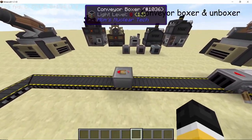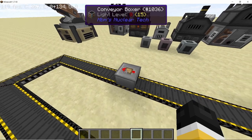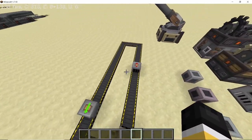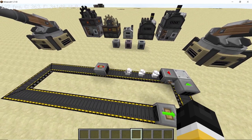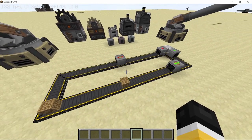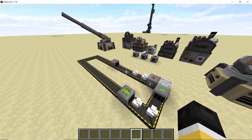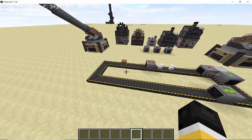The final items are the conveyor boxer and conveyor unboxer. The conveyor boxer takes four, eight, or sixteen stacks of items and converts them into boxes. The conveyor unboxer takes all the boxes and unboxes them back into items. This reduces the number of items traveling on the conveyor belt, resulting in less lag and less rendering time. With the boxer set to four stacks, instead of eight stacks of wool on the belt we only have two boxes traveling. As soon as the boxes enter the unboxer they are sorted back into their respective item forms.